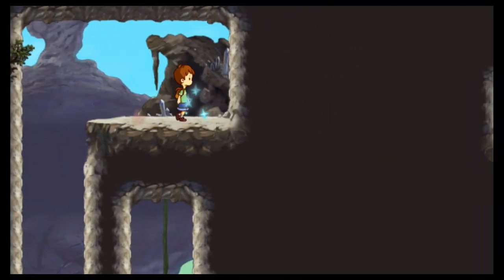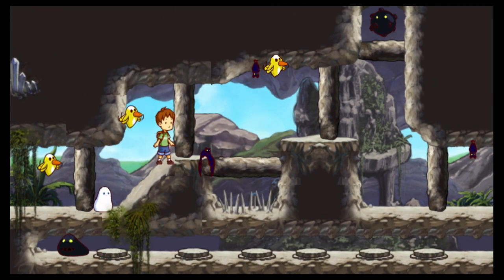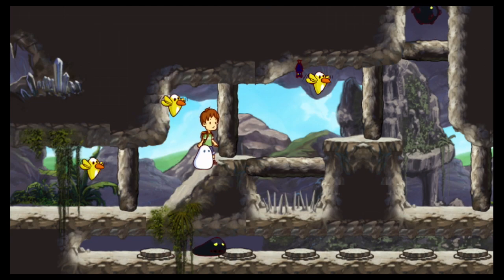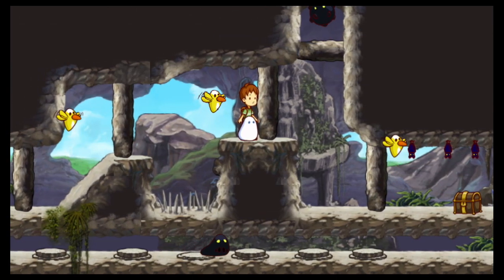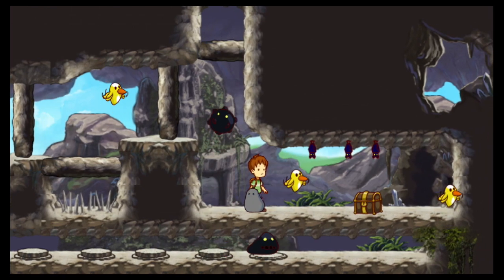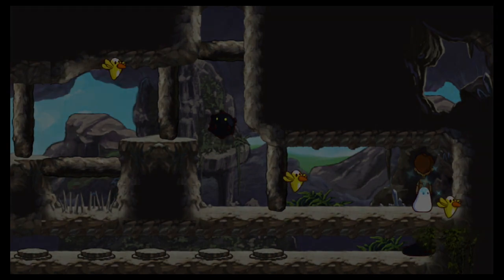Right here there's a hidden section where we're gonna get another treasure. This section is cool because you gotta pay attention to the blob. You can't use the seeds here because there are birds — every time you throw a seed the birds eat them up. So when you see birds, you can't use seeds. And we got a trophy — woohoo!